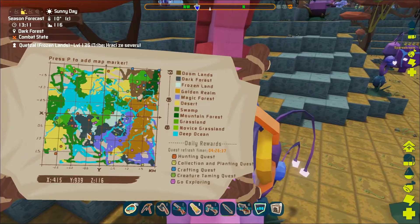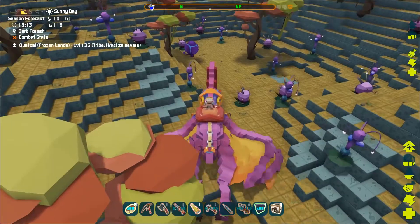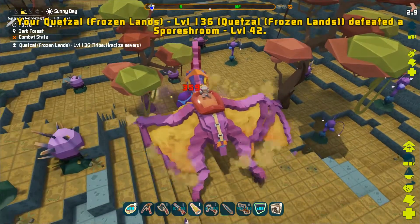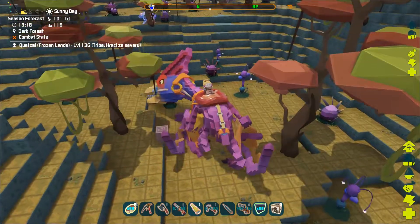There are several plant creatures that can be grown yourself as an alternate way of taming them. Most of them have a specific biome where they can be found. You will need to kill these plants in order to obtain their seeds.